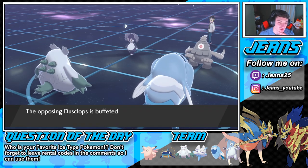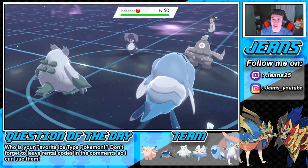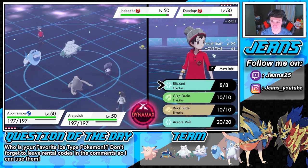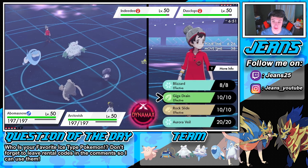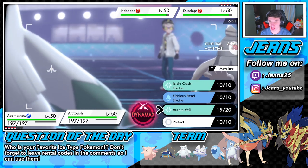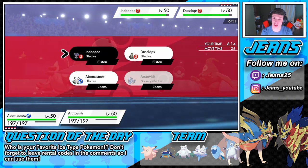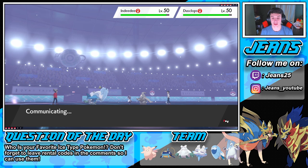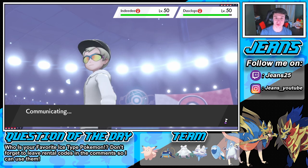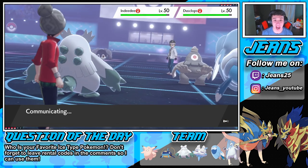I don't really see them doing too too much, maybe they have a fire move. I'm gonna say Indeedee has a fire move. I could just Blizzard here and go for the potential freeze. We're gonna go for that — we're not gonna outspeed anything so we're gonna try to double into that Indeedee. Maybe I should have doubled up into Dusclops, but I can see Indeedee going for Mystical Fire. Maybe I should have swapped out Abomasnow for Wishiwashi, but we have Ice Body and Leftovers on Arctovish.